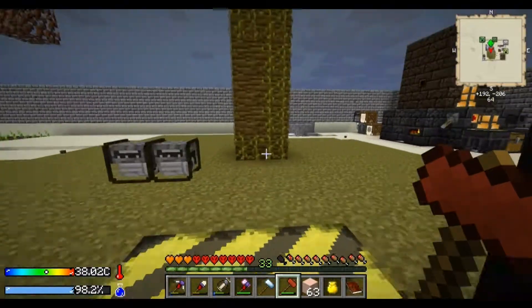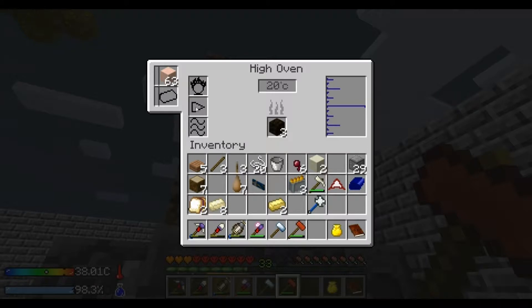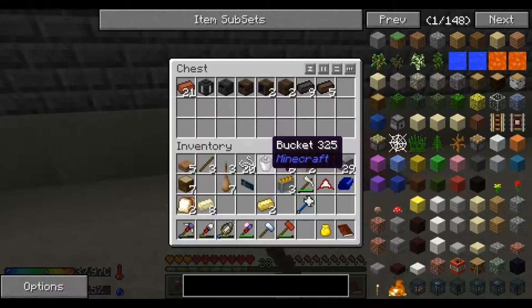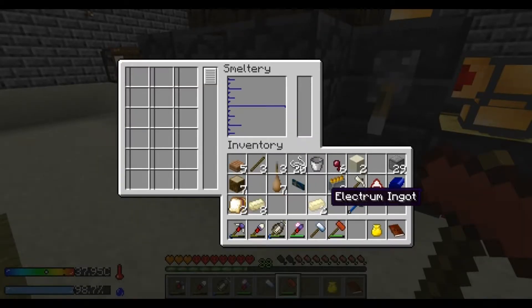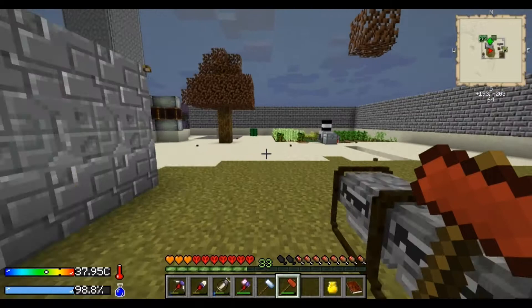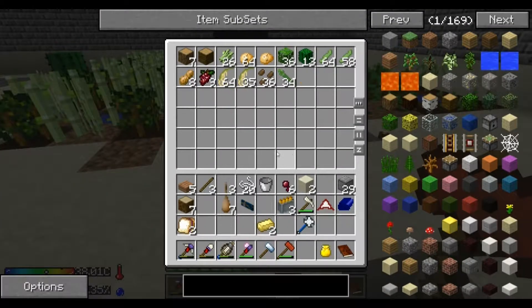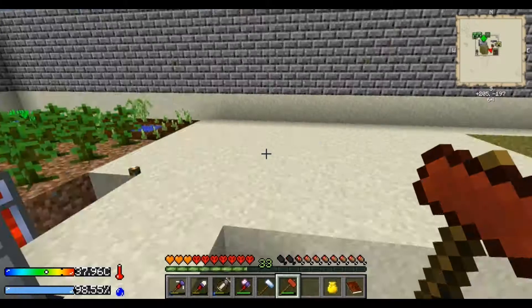And we need — do we have some charcoal blocks over here? Yep, we do. Let's just do it like that. We'll put the ferrous in there. So we can turn off that one. Okay.